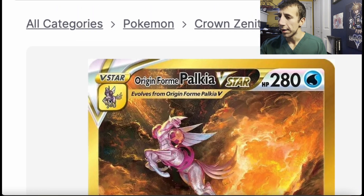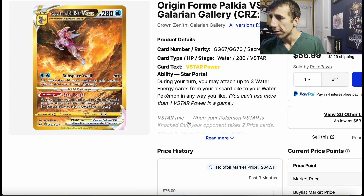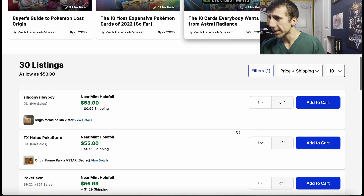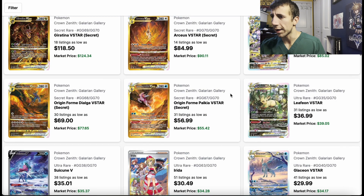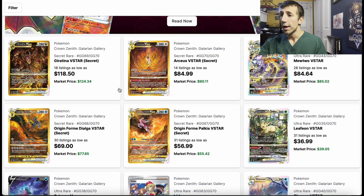And then after that we have Palkia to finish off that four — the insane four. This one has gone down for some reason, around $59-ish. I don't know what's going to happen with these four, because there are always those couple of cards in sets that instead of going down with product being opened, they just go up — maybe because of the pull rates. So you need to watch these.